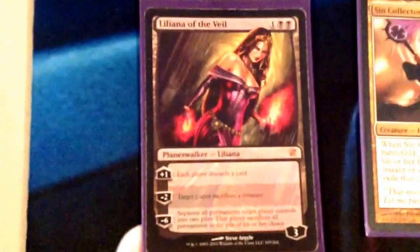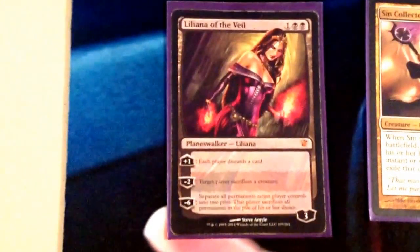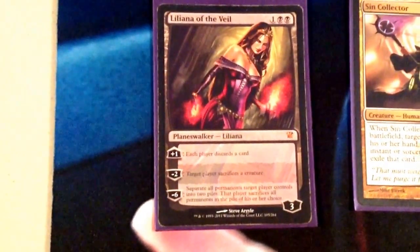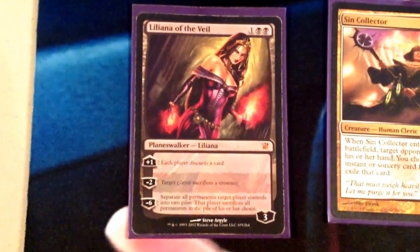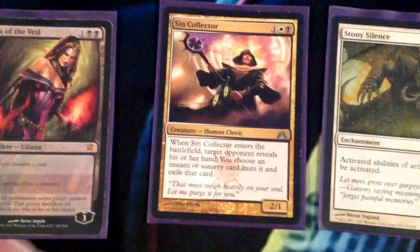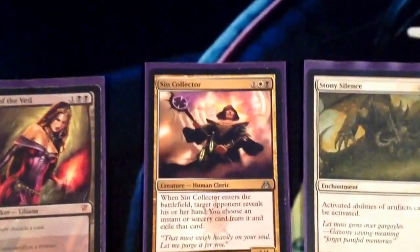Welcome back — we're going to get straight into the sideboard. We have Liliana of the Veil against control decks. We definitely want her being able to come down, making them discard cards — even though we are discarding too, a control player discarding 1 card while we discard a Lingering Souls means we're already up. Against aggro decks, it's just a 3-mana edict — they sacrifice a creature. Especially against the Boggles deck, we need a way to kill their creatures since we don't have pretty much any way outside of edict. We also have Sin Collector, another card for control matchups. You could easily sideboard Snapcaster Mage in its spot, but this has a little more flexibility and can also come in against Burn. It just kind of depends on what you expect to play against.